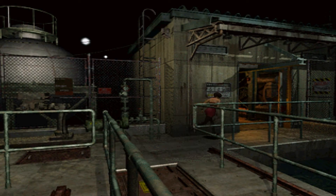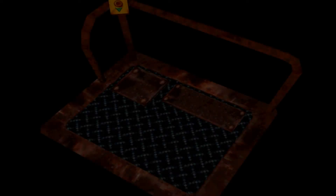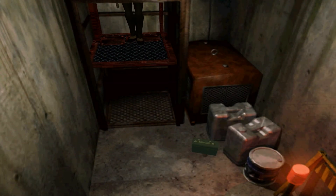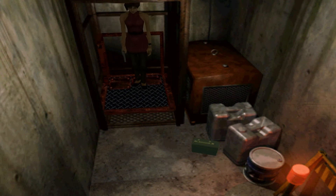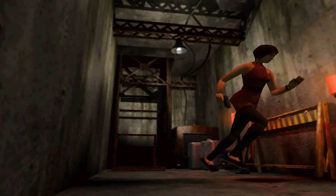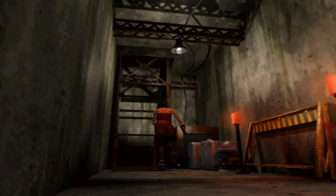Oh actually, we can go down here as well. We've got a little elevator. There we go. Where we can find some shotgun shells. Yay. I think that's it really. Okay, let's go back up.